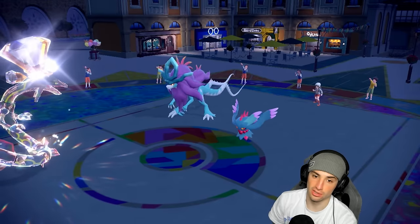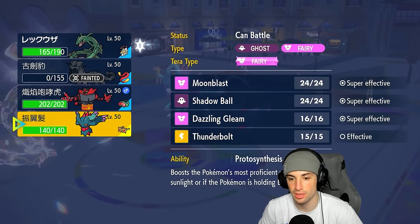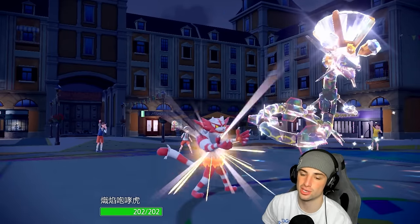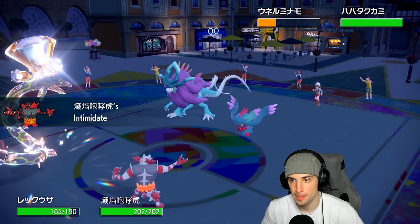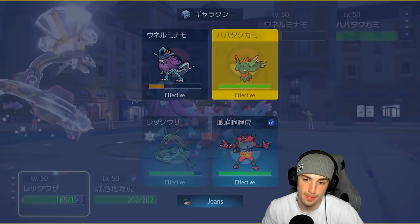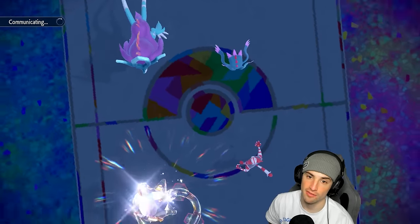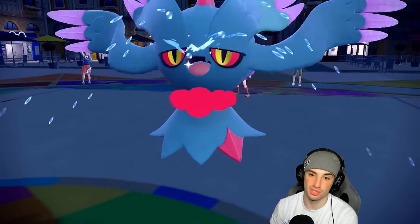I really want to get off another Icicle Crash but Fluttermane takes a Flamethrower KO. I switch to our own Fluttermane here with Protosynthesis and Choice Specs. I consider Swords Dancing with Rayquaza — not a bad turn. I go Swords Dance and Flare Blitz into Walking Wake, thinking Walking Wake will protect and their Fluttermane might swap. They don't protect — they use Fake Tears, which is actually wild. Now we're going for E-Speeds after a plus-two Swords Dance.